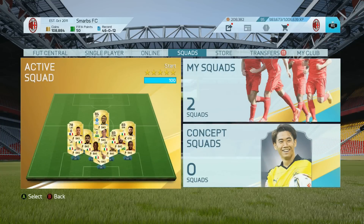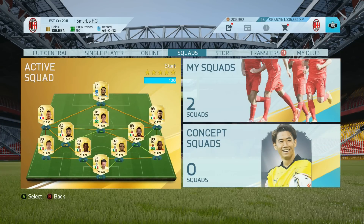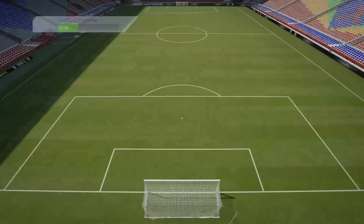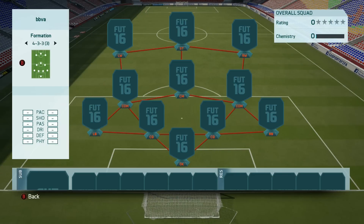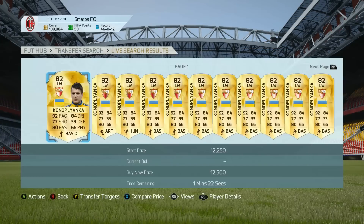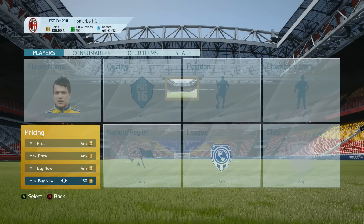So I went ahead with the 4-3-3 formation with the two central defensive mids. I've mentioned this before that I really like formations with two DMs this year. It seems really solid defensively and you have a lot more passing options moving forward. The only thing is sometimes the defensive mids are really out of position, even if you instruct them to stay back while attacking.